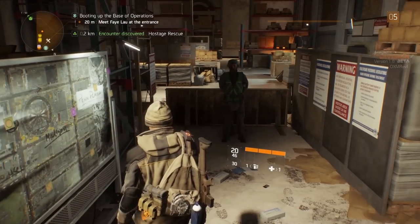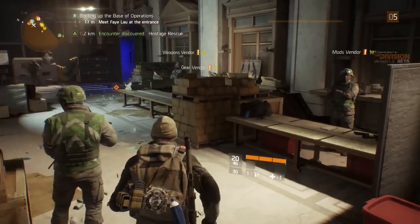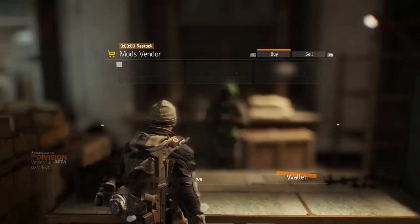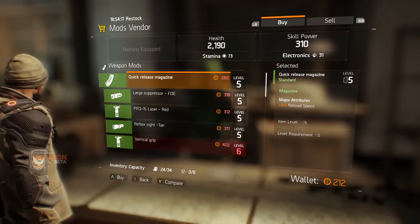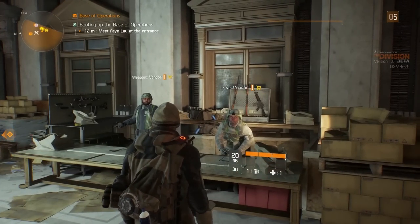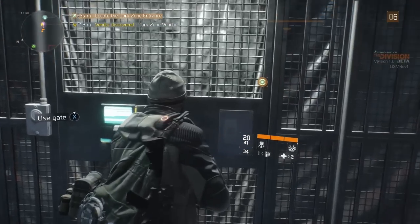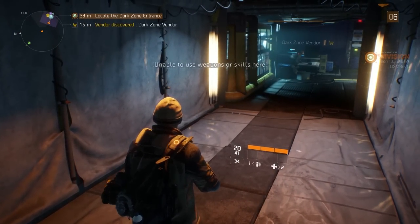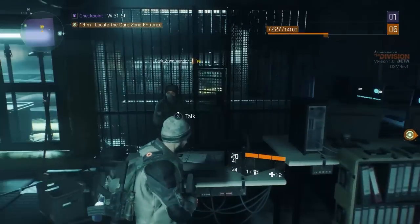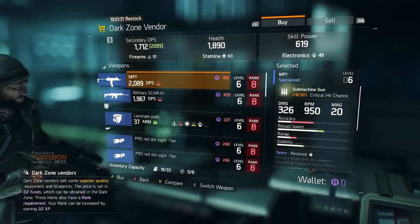Shop: There are three vendor options in the Division. Your base of operations deals with weapons, gear and mods, uses cash for some items, and comes with a restock timer to limit your access. Safe houses use cash as well to sell higher level gear based on the level of the area they're located in, and you can also score rare items there. Lastly, there are dark zone checkpoints, which use dark zone credits and limit gear by rank, while dark zone safe houses let you buy items that don't have to be extracted and can still be used if you fall below the level requirement.